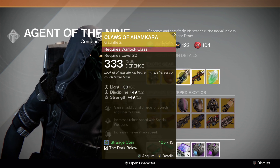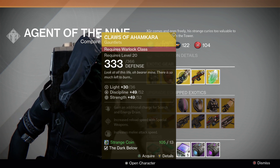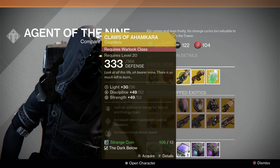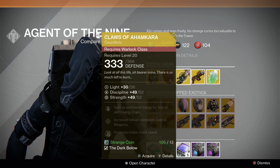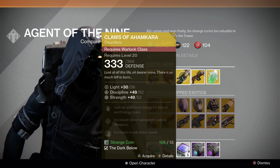A DLC item, the Claws of Ahamkara, have actually been available before. These exotic gauntlets will give you an additional charge for Scorch or Energy Drain, meaning you get two uses out of those particular skills, whichever one you have equipped. They also increase reload speed with special weapons and increase your melee attack speed.